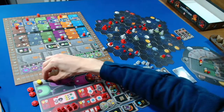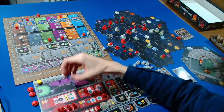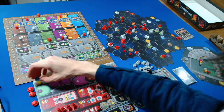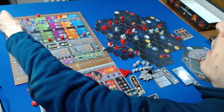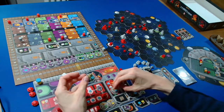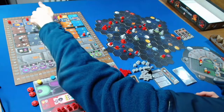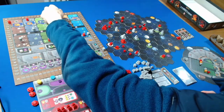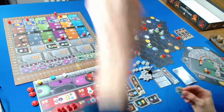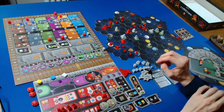I'll spend our last 12 credits to get three knowledge, taking us up to four. Then I'll spend those four knowledge to move up on the final step of the terraforming track. I flip this federation token to do that, getting two knowledge and six more points - one, two, three, four, five, six. I think that's all we can do.